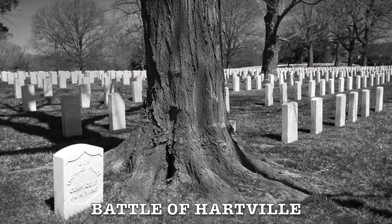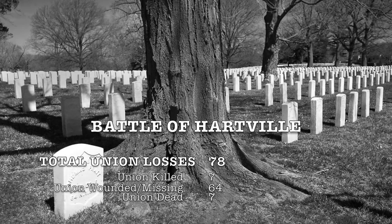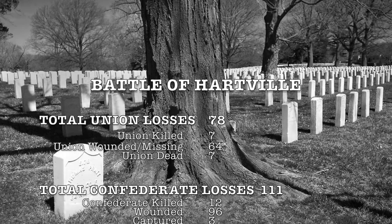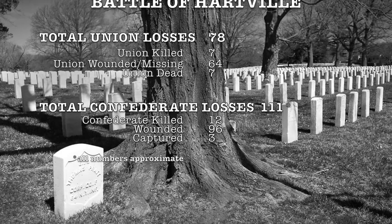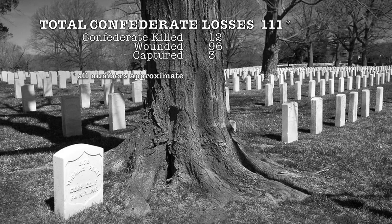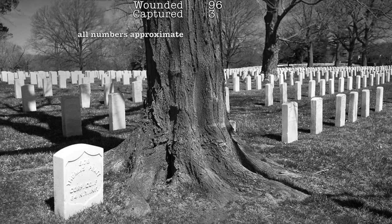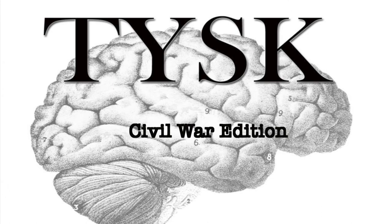Union losses overall were 78 men, including 7 killed, 64 wounded, and 7 missing or captured. This did not include the militia personnel who were not listed in the rolls of the Union Army. The Confederates lost a bit more, with a total of 111 men, including 12 killed, 96 wounded, and 3 missing or captured. Join us again next time on Things You Should Know, Civil War Edition.